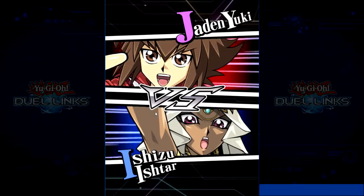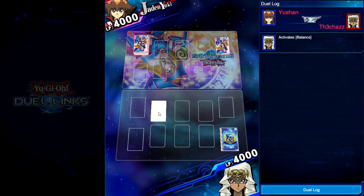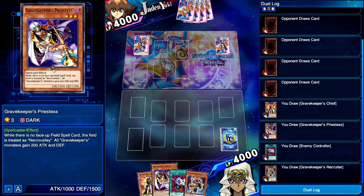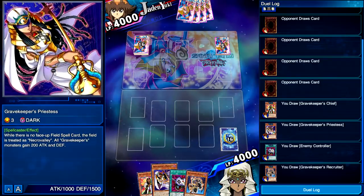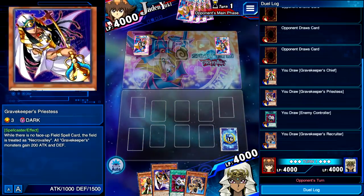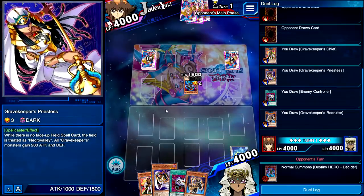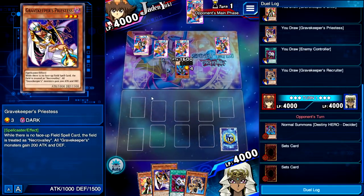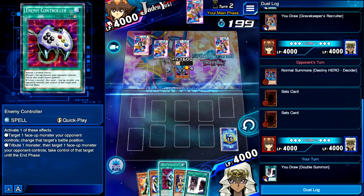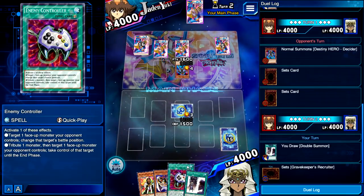Jaden Yugi — he's running Restart with something, most likely. We're going second. Hopefully we can open up with the same hand as the last duel, because that was a very cool hand. This is a good hand as well — I'll take it. Priestess. I still think we need more Gravekeeper support in the form of level 4 Gravekeeper monsters, like Gravekeeper's Spy. And getting a skill for the field spell would be really amazing, but they won't do that because it will kill most of the meta decks. We're facing Destiny Heroes again — double summon. We could make plays. I'm just going to play it safe until the next turn and then try and pop off.